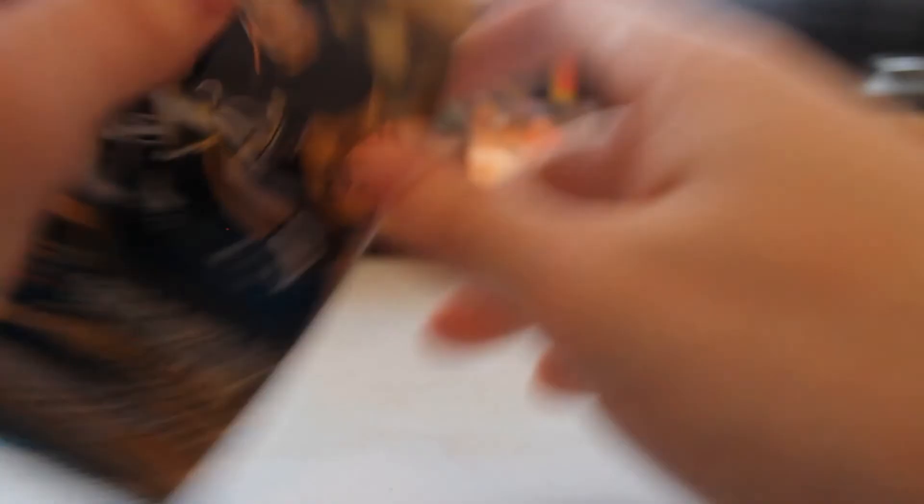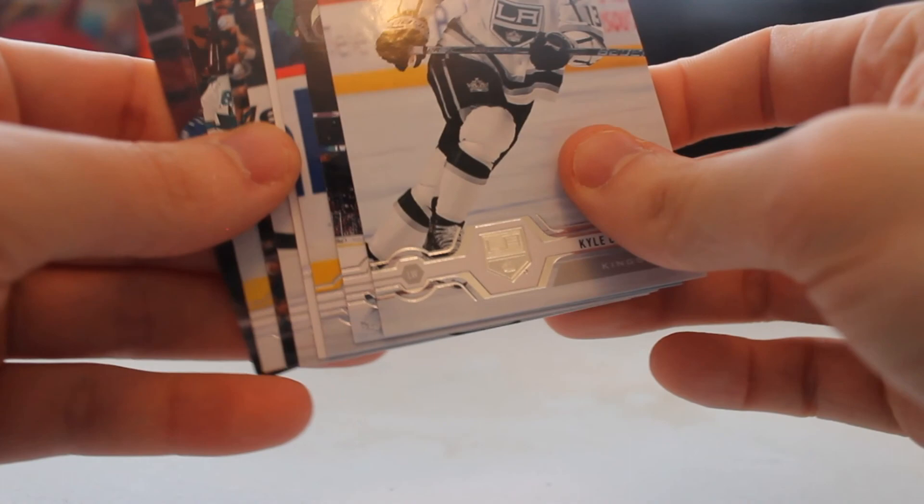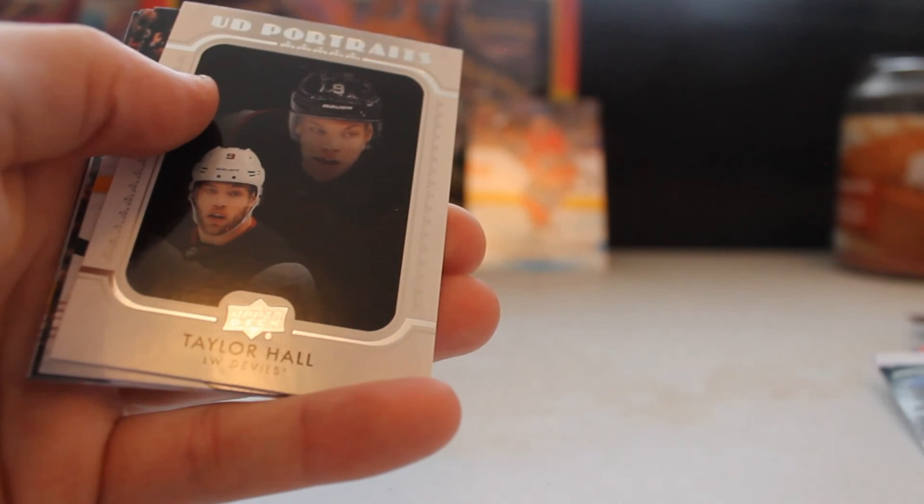Last pack - Kale McCart, are you in here waiting for us? Doesn't look like it. Kyle Clifford, Shea Weber, Ryan Strome, UD Portrait Taylor Hall - not bad, that's a pretty good one. We've got a Brad Marchand hit too. A couple Brad Marchand hits actually. And that is it!